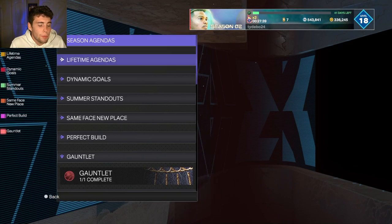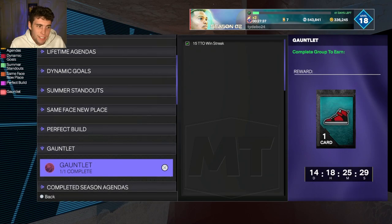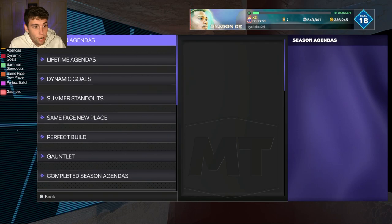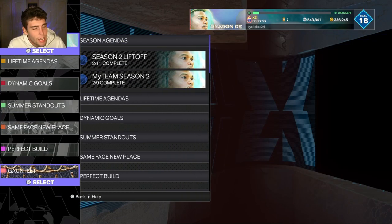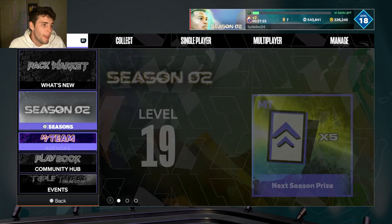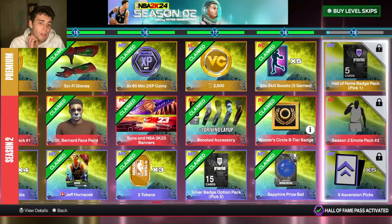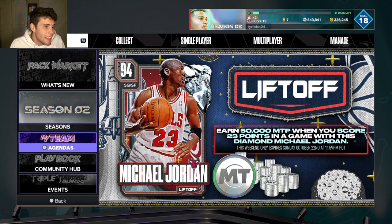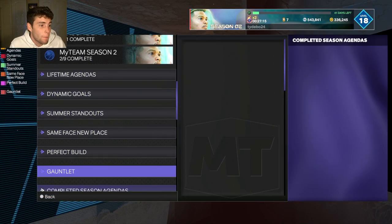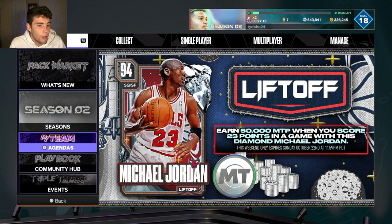One thing I've gotta mention is the agendas. We're probably gonna see multiple agendas this season — we'll probably see a new gauntlet, just a lot of new free agendas for really solid cards. Even with the Dwyane Wade grind you had to grind a lot of different game modes. That's the one thing I would just kind of wait and see — play whatever you're having fun with right now and then just pay attention to the agendas, because that's probably where we're gonna see the best free cards outside of Wilt and Shea.